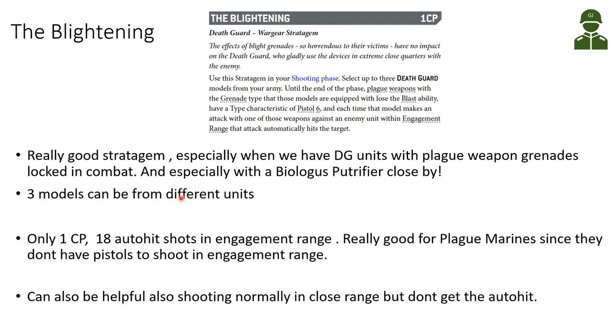The 3 models can be from different units, so you can select where it makes most sense. For only one command point, it can give you 18 auto-hit shots in engagement range. This is really good for Plague Marines, since they don't have any pistols to use in the shooting phase if they start the round locked in combat in engagement range. The stratagem can also help when shooting normally at close range, but then we don't get the auto-hit — we're just getting more shots. I think it's better to save this stratagem for when we are locked in combat.